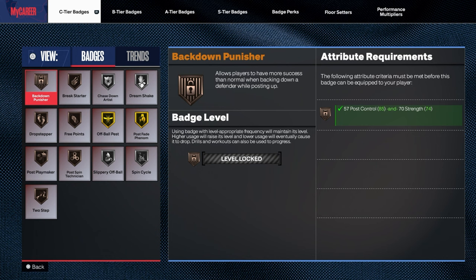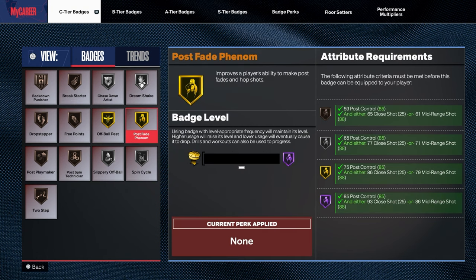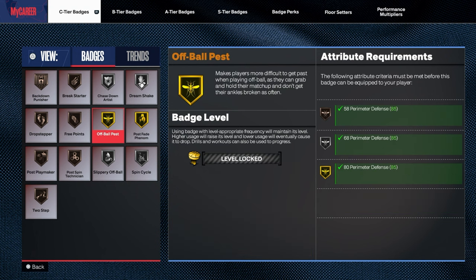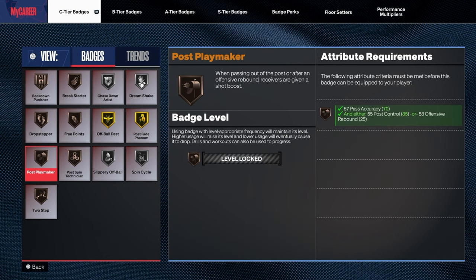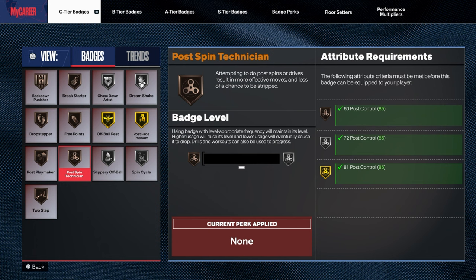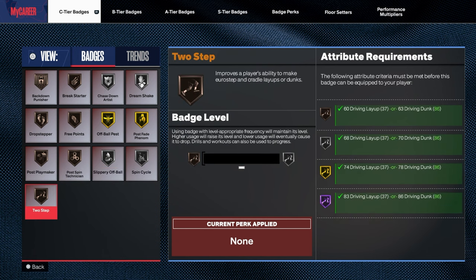Here's what I have for badges: Back Down Punisher bronze, Break Starter bronze, Chasedown Artist silver, Dreamshake silver, Post Fade Fenomenon gold, Off-Ball Pest gold, Free Points bronze, Drop Stepper bronze, Post Playmaker bronze, Spin Technician bronze, Slippery Off Ball silver, Spin Cycle silver, Two-Step bronze.